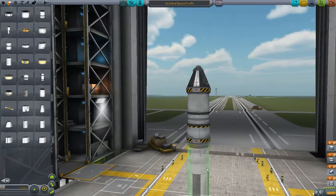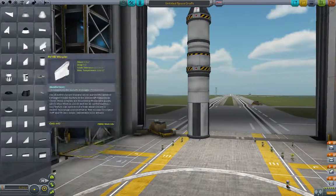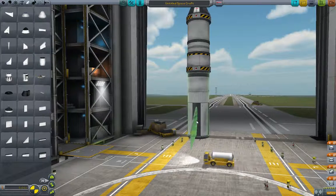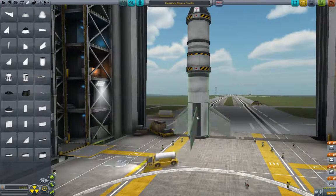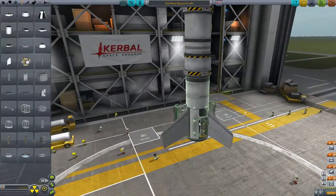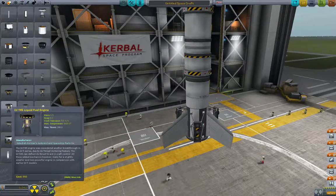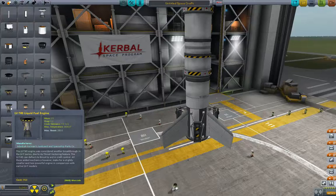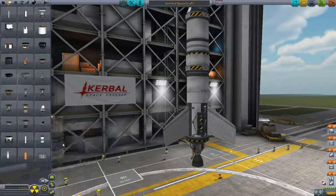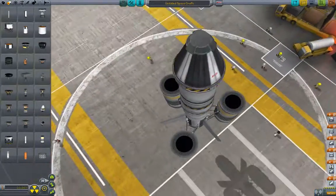We are then going to grab a FLT-400 fuel tank and put an LV-909 engine underneath it. Another stack decoupler. Then we're going to get the 800, the big tall fuel tank. We'll put some AVR-8 wings on it. Use the X key to do 3x symmetry. Stack decoupler, still with 3x symmetry. On the bottom, we're going to put a LV-T45 liquid fuel engine — this is the one with thrust vectoring. And then on the sides, we're going to put 3 solid rocket boosters.